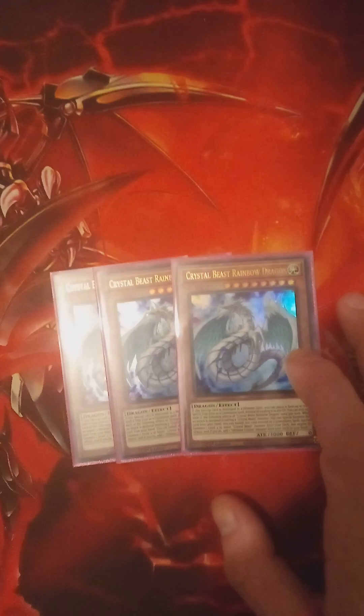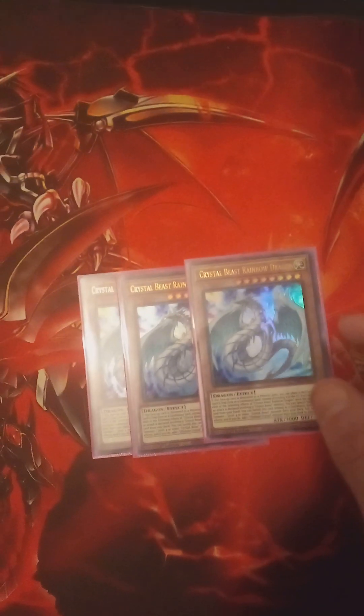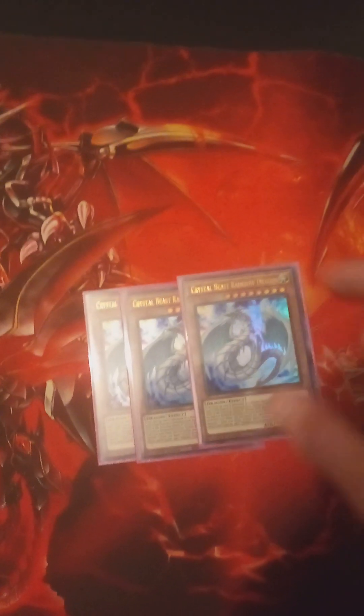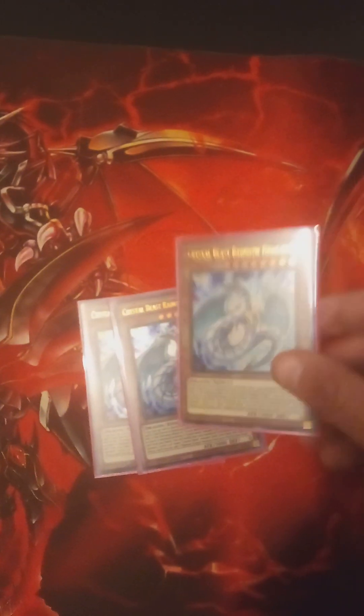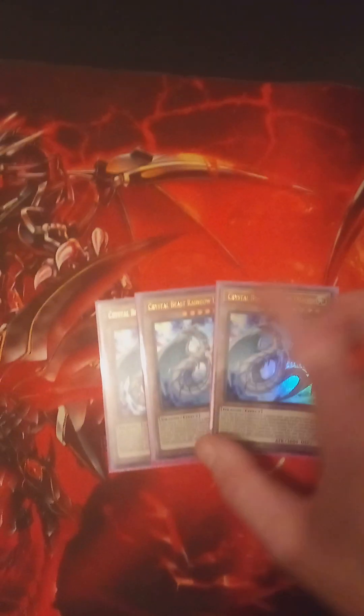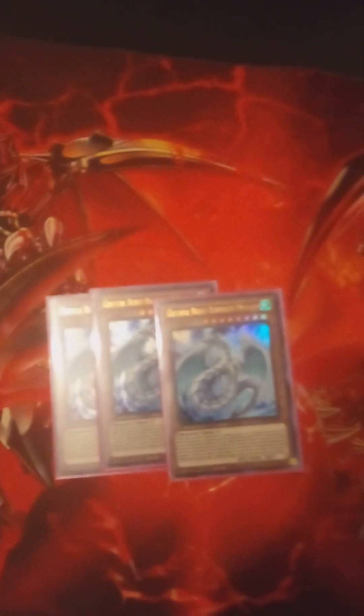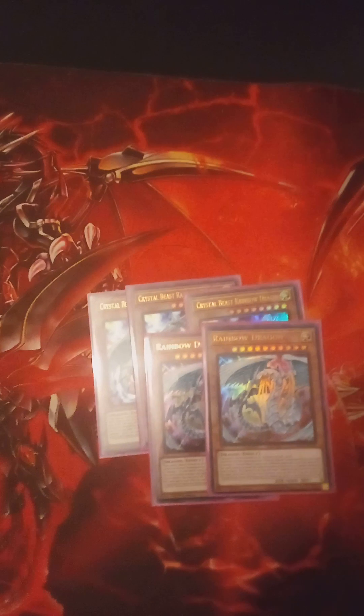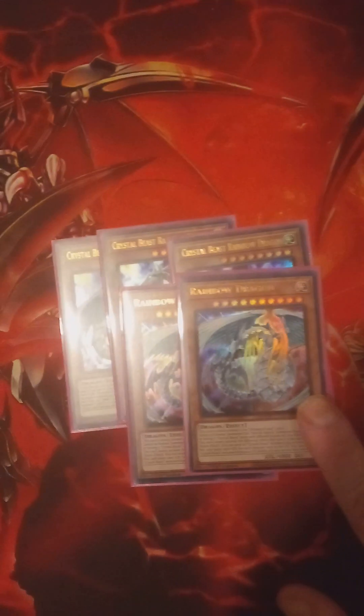We got three Crystal Beasts and Rainbow Dragon. You can special summon him for free if there's an attack involving him or involving a Crystal Beast. When he's destroyed, he can go in the Spell/Trap Zone. You can banish him from your Spell/Trap Zone to special summon a level 4 or lower Crystal Beast. The original Rainbow Dragon — you guys know what he does. He's always true as an ultimate Crystal Monster.